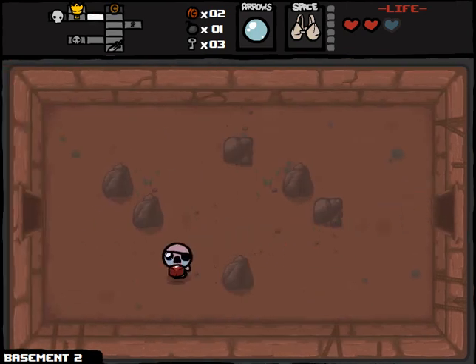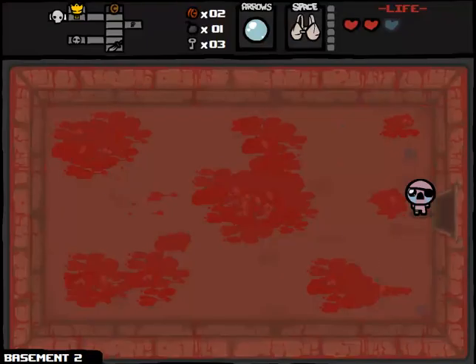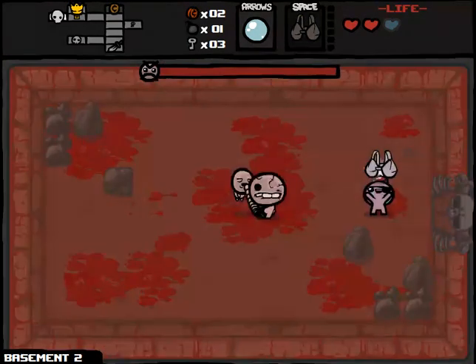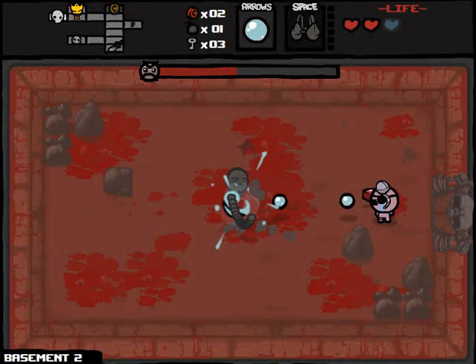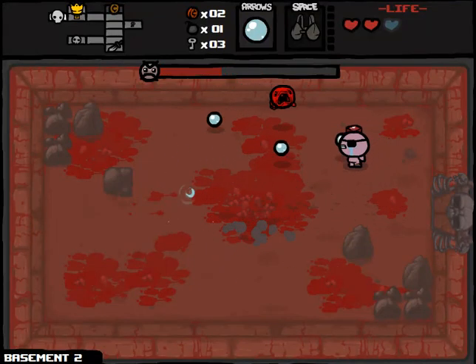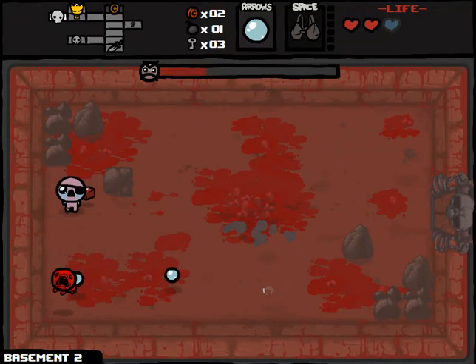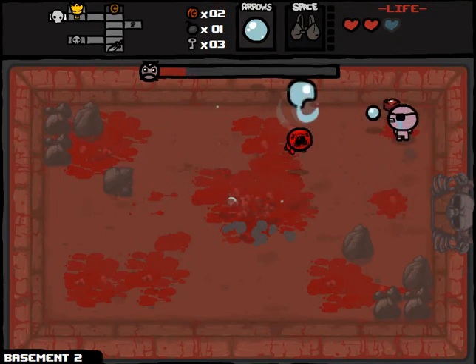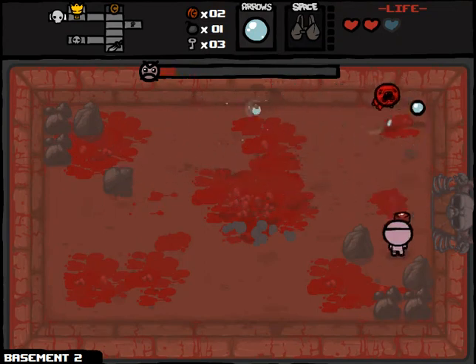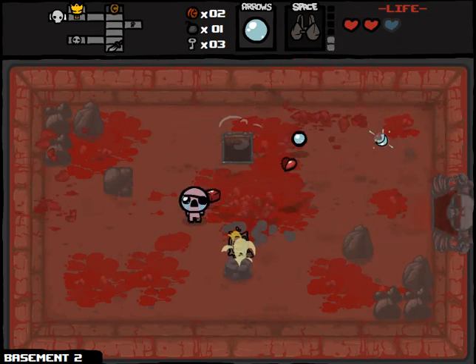We'll pop Mom's Bra right away — that'll cause enemies to freeze in place, which is nice. We're fighting Gemini, which should be easy enough because I have reasonable speed. Mom's Bra actually worked really well there — I didn't expect that. It's not like we would have had too many problems with this boss fight anyway, but it's always nice when something helps you out like that. Maybe Mom's Bra isn't as bad as I thought.